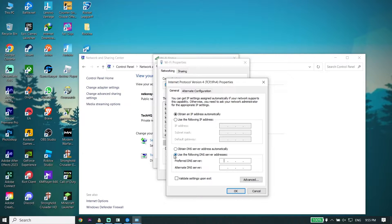Now check the option 'Use the following DNS server addresses.' To fix the lost connection issue, for the first option use Google DNS — enter 8.8.8.8 for primary DNS.